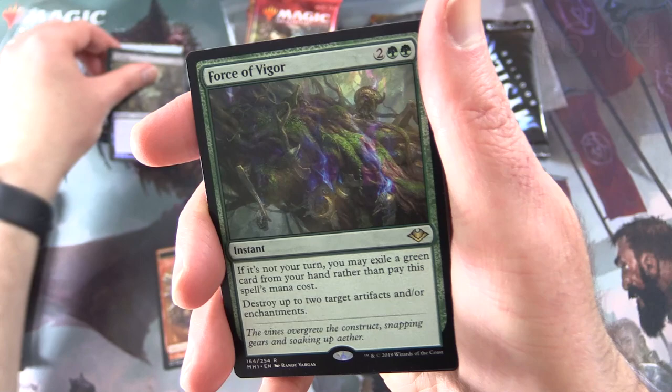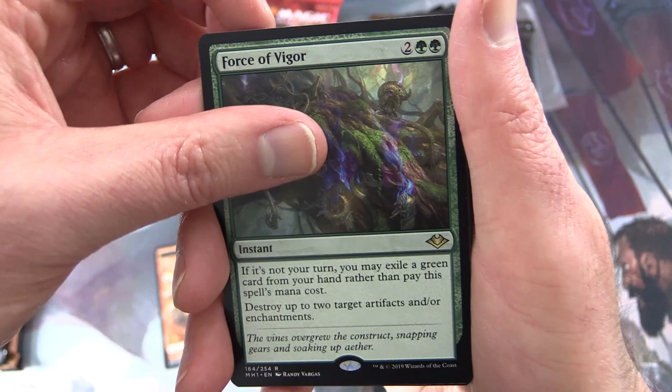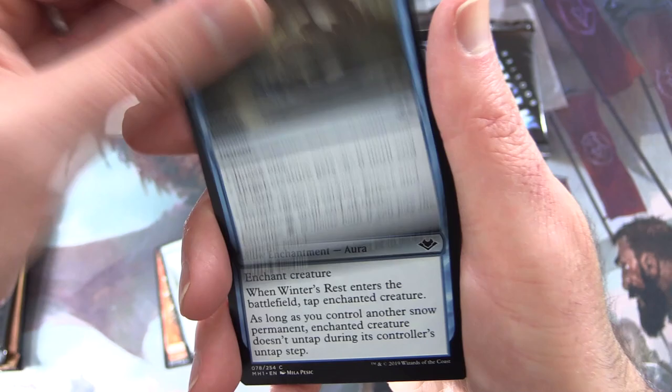The second rare is Force of Vigor — Instant for four. If it's not your turn, you may exile a green card from your hand rather than pay the spell's mana cost. You can destroy up to two target artifacts and/or enchantments. Uncommon's Talisman of Resilience — those talismans are sometimes worth something.